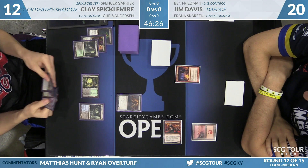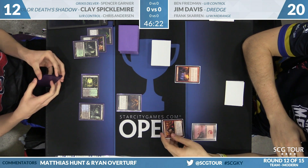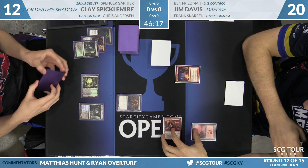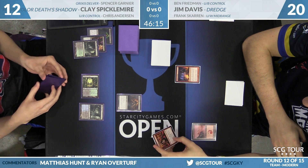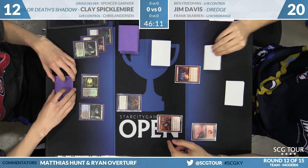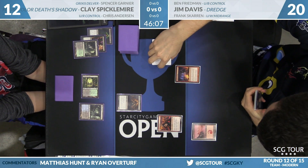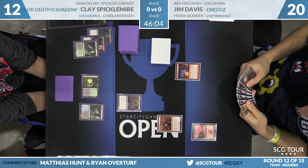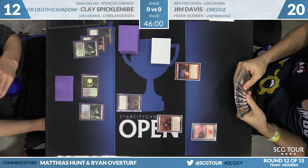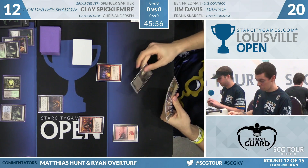Clay didn't have a land, so he gets to cast the 1/1 Shadow now and just passes with Stubborn Denial up. Jim tries to decide whether to use the Neonate. It always makes sense to wait for your free effects unless something changes otherwise. Jim does draw a land — it's a copy of Dakmor Salvage, so it enters the battlefield tapped. The question is whether Jim wanted to naturally draw for this turn, because if he Neonates, he gets to Dredge before his draw step.